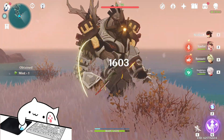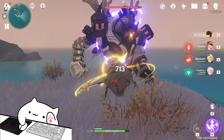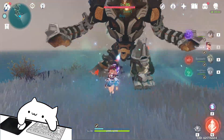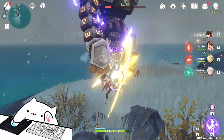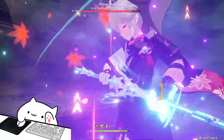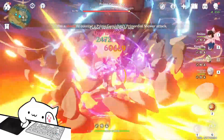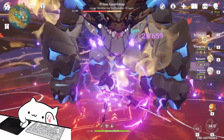Kazuha is the best support for Beto. With the Viridescent Venerer set, Kazuha can reduce the enemy's electro resistance by 40%. Also, if you build Kazuha with full elemental mastery, that's going to give your Beto almost 40% more electro damage. Plus Beidou and Mona, you're going to do huge damage with Beto's E. Alright, that's what I got for you guys today — I'll see you in the next video.